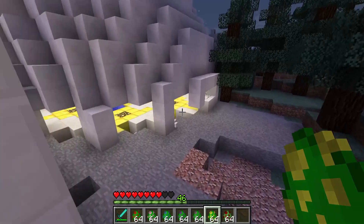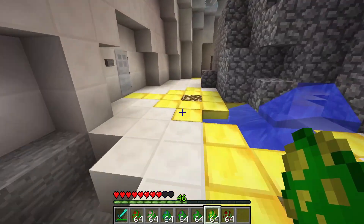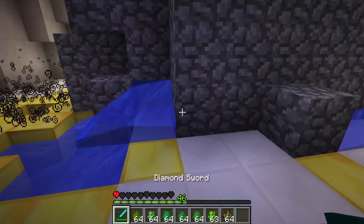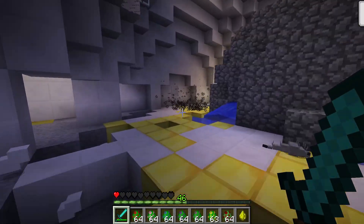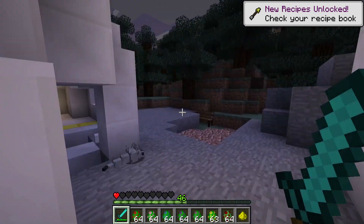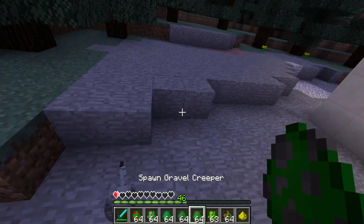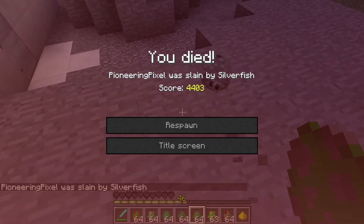Since we're sort of exiting the lab anyway, let's try out the dark creeper now. Throwing it down — the dark creeper leaves a blindness trail and also destroys all light sources near it when it explodes. That's going to be really annoying in any survival scenario.